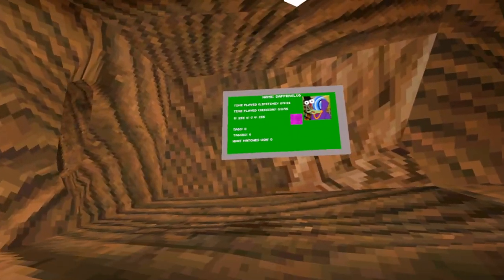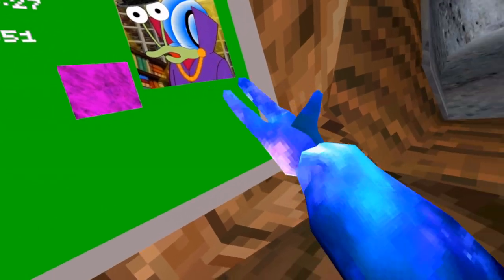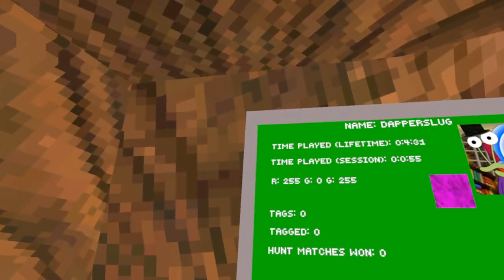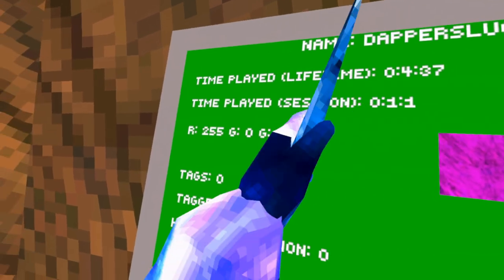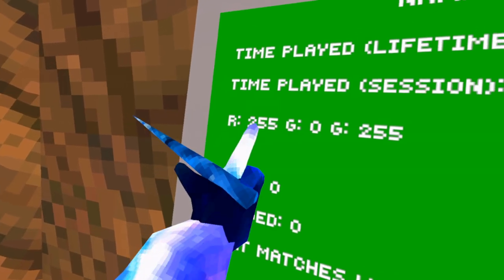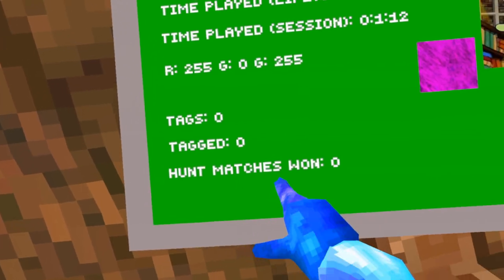This mod lets you have some stats. You can see my name's Dapper Slug and you can put a profile picture in there too. You can see the color of my monkey when I don't have the custom material on. You can see how long I've played total since I've had the mod installed, how long I've played this session, my color which since I have computer interface is 2550255, and how many tags, how many times I've been tagged, and how many hunt matches I've won.